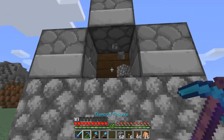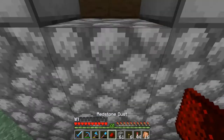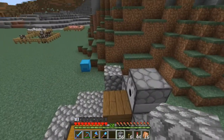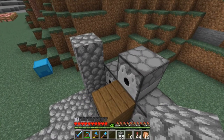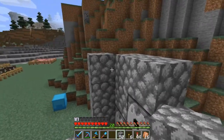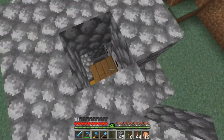Your stair block you're going to want to put upside down right here in the middle. Come around the back here and break the block behind the stair, then place your redstone dust up on that block. Then you can build up your walls here, making sure you shift click on your dispensers. Bring it in and you can make a ceiling here, but make sure you leave a one block gap right here right above your stair.